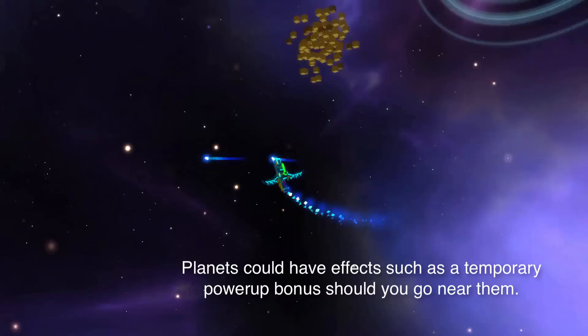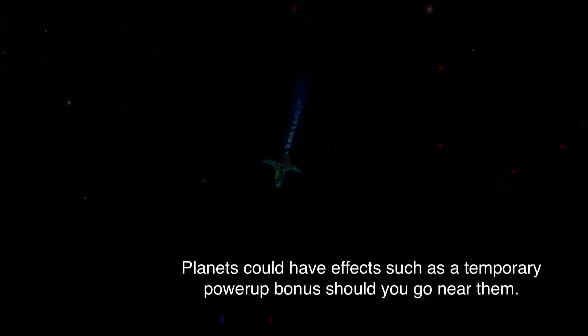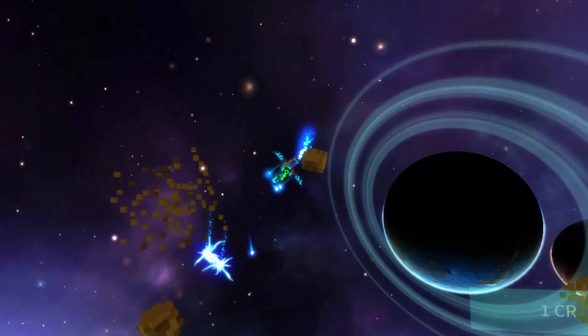What I really like is all of these nebulas — when they intersect with each other they look really, really nice. For example, when a red nebula intersects with a blue one, it creates something magical and really adds depth.